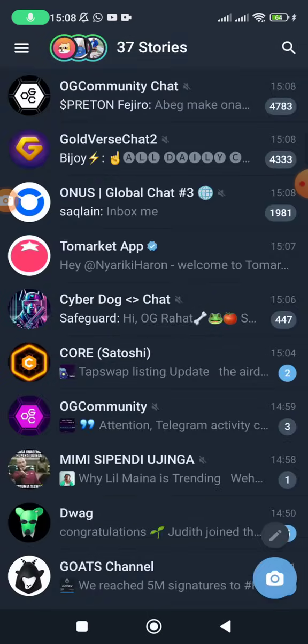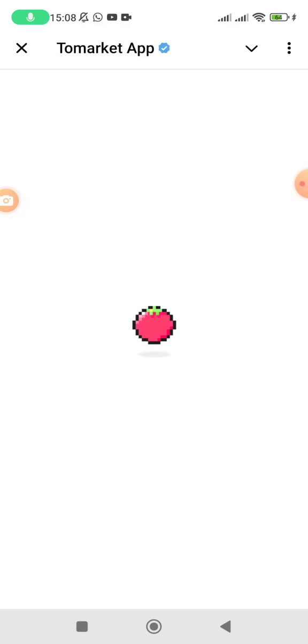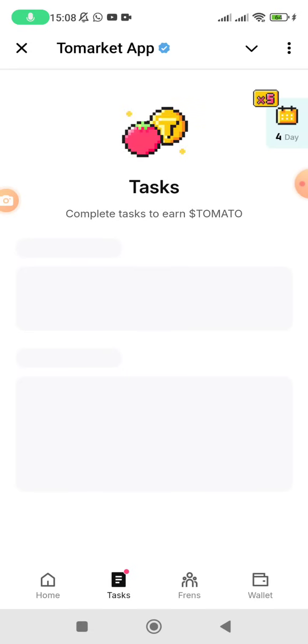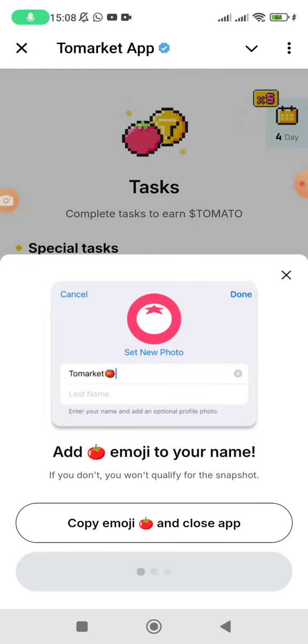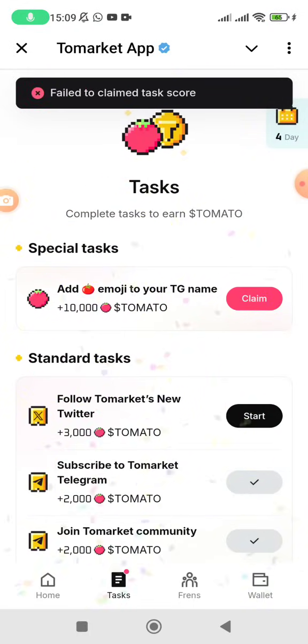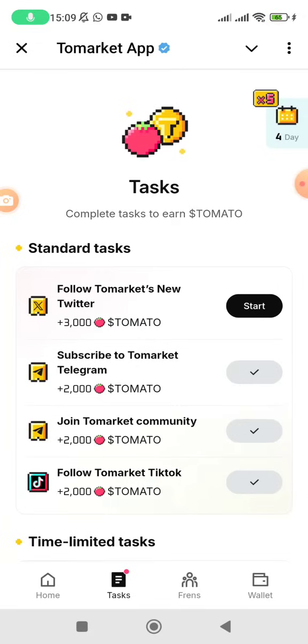Do not remove this emoji until they have taken the snapshot. Once you've done that, go back to your ToMarket app since you've already added the emoji. Go to the task section and click on 'Start,' then click on 'Claim 10,000.' Sometimes it may say you haven't completed the task — just repeat until it refreshes.